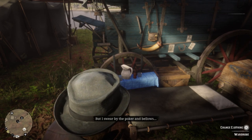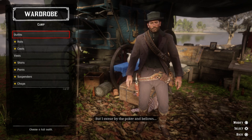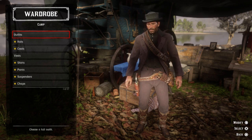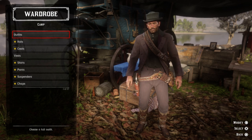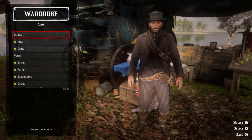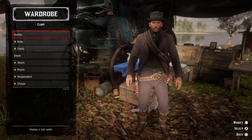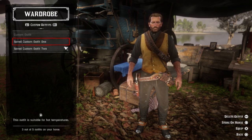Another thing you're going to need to do is make sure you bring some changes of clothing. You can actually rob towns without getting a bounty by wearing things they've never seen you wear before, and by wearing a mask. That way they won't be able to identify you. So I'm going in with an outfit I've never worn before, and then when we get to the location, we're going to switch to another outfit. You can save as many different outfits as you want.